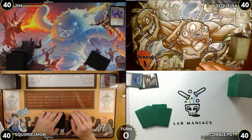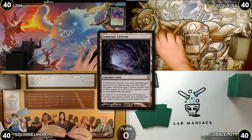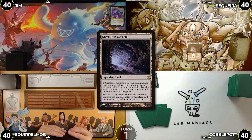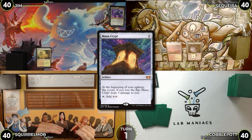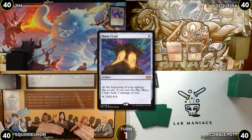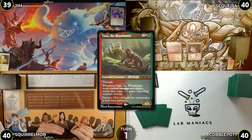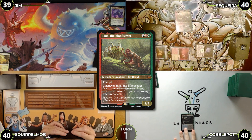Turn zero: Saketa has a pre-game effect — he discards Arid Mesa to play Gemstone Caverns with a luck counter, which taps for any color for the rest of the game. Jim starts turn one by drawing a card, playing an Arid Mesa, and passing. Saketa draws, plays a Battlefield Forge, and casts Mana Crypt. Fearing Aven Mindcensor, Jim responds by cracking Arid Mesa, going to 39, grabbing a Scrubland.